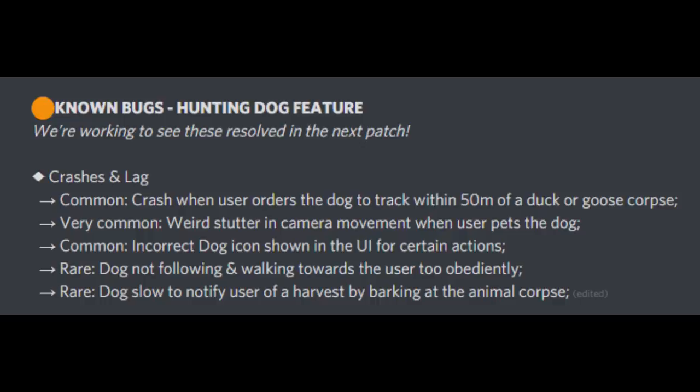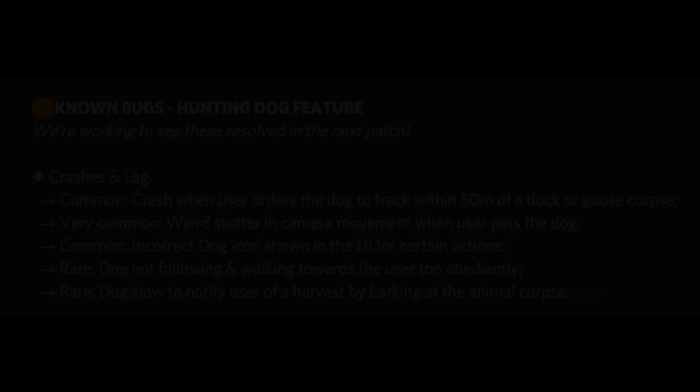Very common: weird stutter in camera movement when user pets the dog — we just saw that petting Sam a moment ago. Common: incorrect dog icon shown in the UI for certain actions. Rare: dog not following and walking towards the user obediently. Rare: dog slow to notify user of a harvest by barking at the animal's corpse.